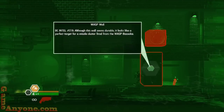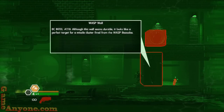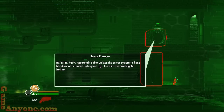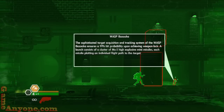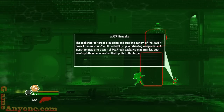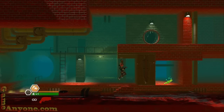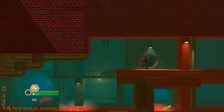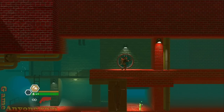There's an upgrade in there which we can't get because the wall requires a weapon we don't have yet. That wall seems durable — apparently it's a perfect target for a missile cluster from the Wasp Bazooka. Sewer entrance — apparently Savio utilizes sewer systems to keep his plans in the dark. Wasp Bazooka: its sophisticated target acquisition and tracking system ensures a 99% hit probability on weapon lock, launching a cluster of MX-5 high-explosive mini-missiles each plotting individual flight paths. Since we don't have it, we can't get that upgrade.